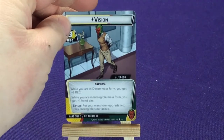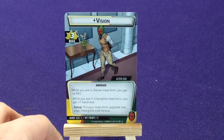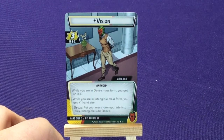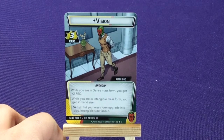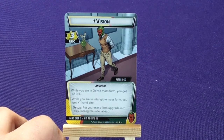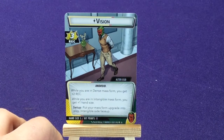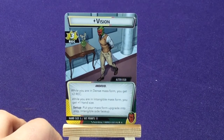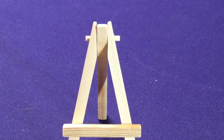Let's look at his alter ego, which has a setup side. Like the Guardian characters, he's just Vision — he doesn't get a regular name. 3 recovery, he's just an Android. While you are in Dense Mass Form, you get plus 2 recovery. While you are in Intangible Mass Form, you gain a hand size of plus 1. Setup: put your mass form upgrade into play, Intangible side up. So you start off with an extra card in your hand.